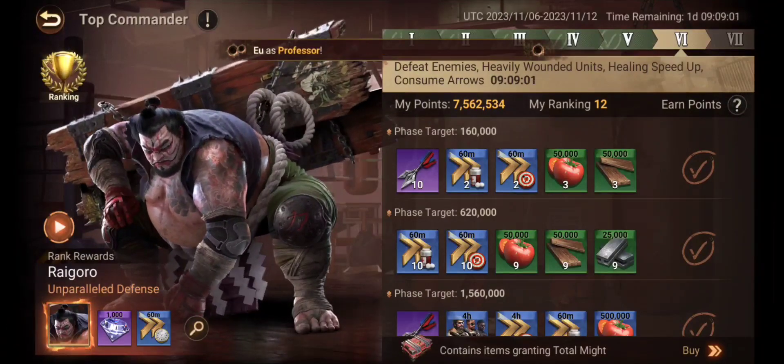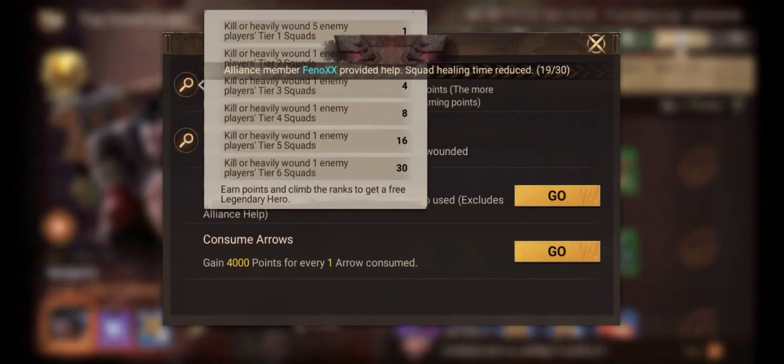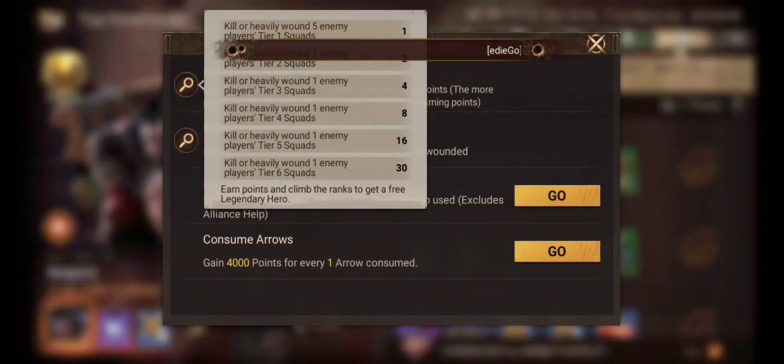Hey everyone, today I'll be posting a short guide on Day 6 of the Top Commander event. Day 6 is linked with battle-related features, which include killing and injuring enemy troops. The major chunk of your points will come from this specific task.